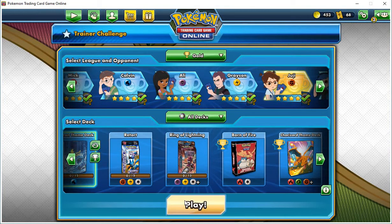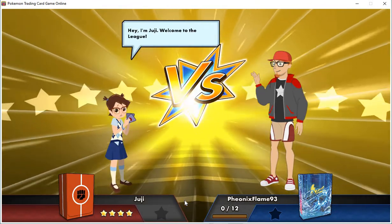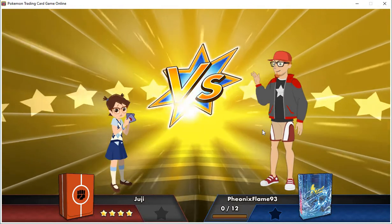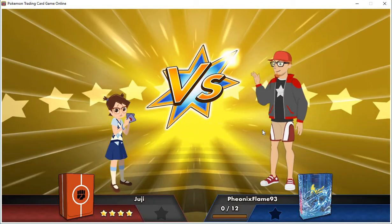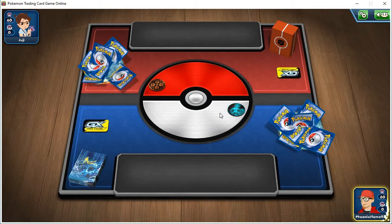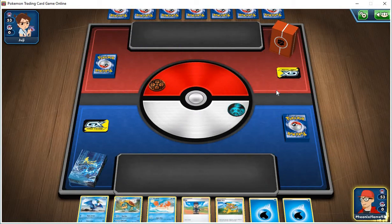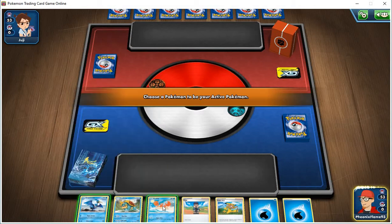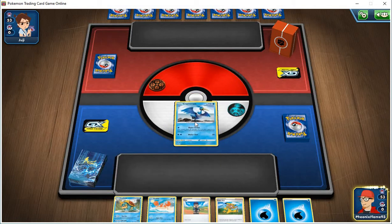I'm going to show you one of the reasons I really like this deck. Two Pokemon in this deck can actually help you grab cards. Right here we have Cromont — this lets you do 20 points of damage to any Pokemon, even one on the bench. Two water energy, 150 damage, which is pretty good. So we're going to put Cromont up first.